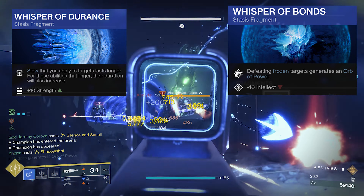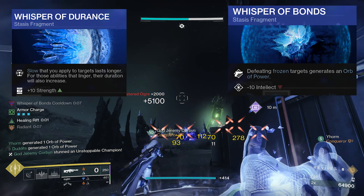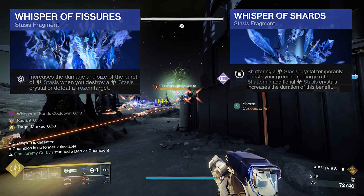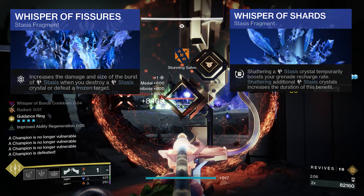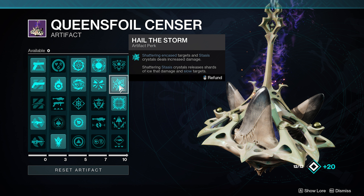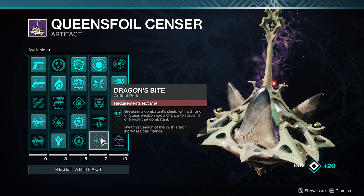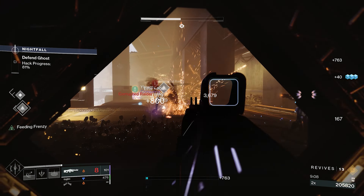The main two aspects you want are Bleak Watcher — press and hold the grenade button to convert your grenade into a Stasis turret that fires slowing projectiles — and Ice Flare Bolts, where shattering frozen targets spawns seekers that track and freeze other nearby targets. Just an absolutely insane set of aspects for endgame. You'll see in this clip: put your Bleak Watcher down and you can literally control a full spawn on your own with absolute ease. Things are just dying like crazy. With Ice Flare Bolts, all of this chains from just one melee — a full spawn out of a door, which is a problem area in this GM.